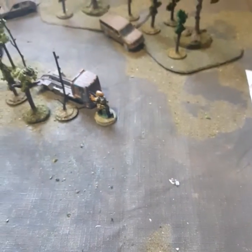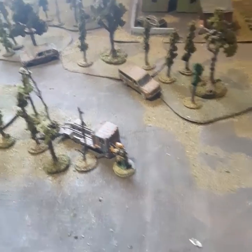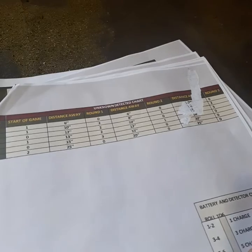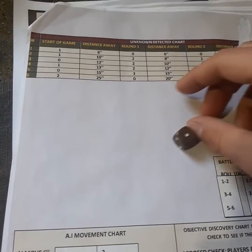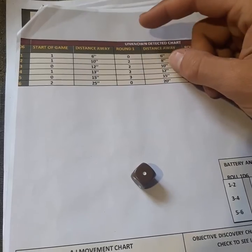So we're looking for — I think it was mutant parts. So we have to hope we find some mutants. But now it's turn 2, so we're going to go back to the unknown detected chart and we're going to roll on it. Roll the 1. So nothing else shows up.